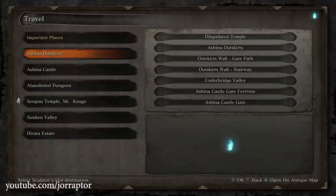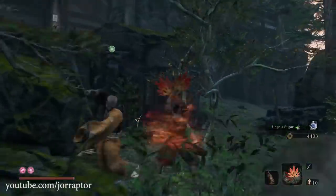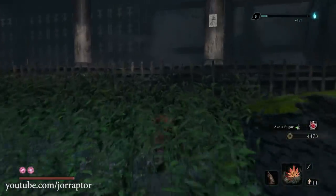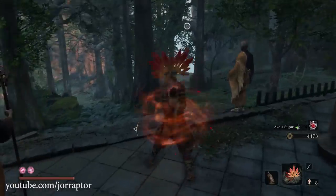This farm spot is the first idol at the Zenpao Temple region, which you reach from the Ashina Castle Idol. There are a ton of monks in this area that will award you with 87 XP each, bringing you to a total of 1131 XP in less than 2 minutes, plus 455 Zen.